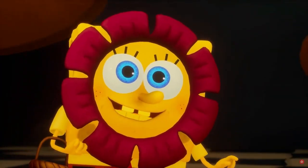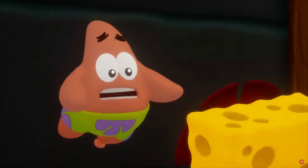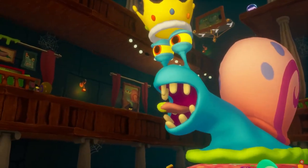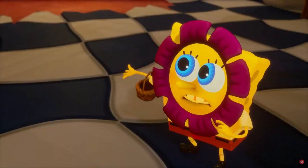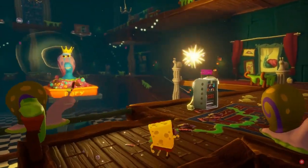Opening up the trailer is SpongeBob and Balloon Patrick approaching our big boy Gary. This environment and aesthetic really vibes with me — I love how it's a boss stealth mission of sorts and how absolutely menacing Gary is here. It gives me the same vibe as a Patrick boss fight from the previous game. The music is absolutely amazing and I love the expressions on SpongeBob's face.